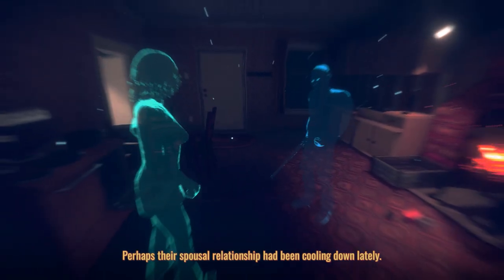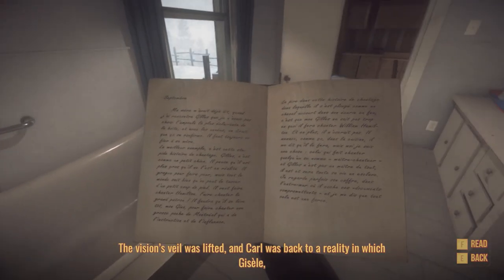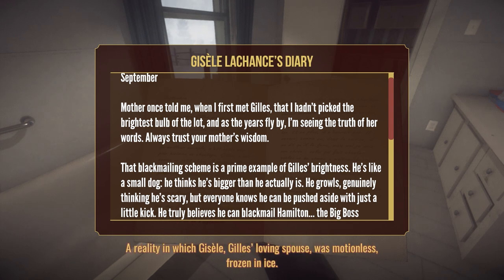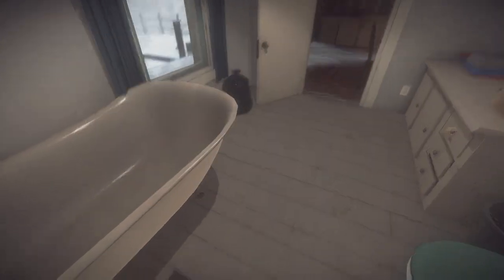'Perhaps their spousal relationship had been cooling down lately.' So they got in an argument. 'It seems like secrecy was commonplace in this house.' Oh, there's something hiding down here as well. 'Giselle was lifted and he was back to reality — a reality in which Giselle, Jill's loving spouse, was motionless. Frozen in the night.' Mother once told me when I first met Gill's that I hadn't picked the brightest bulb of the lot. That blackmailing scheme is a prime example of his brightness — he thinks he can blackmail Hamilton. So Gill was trying to blackmail Hamilton — that's definitely interesting.